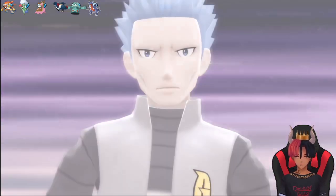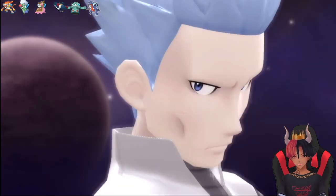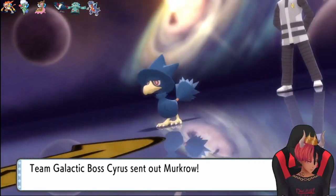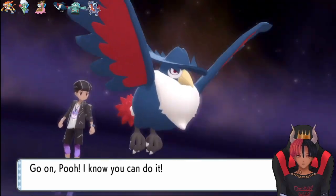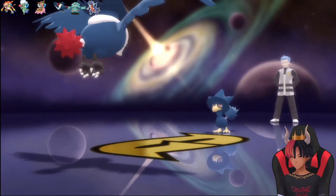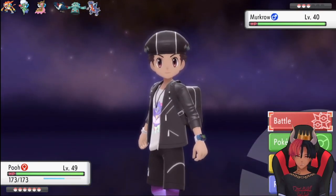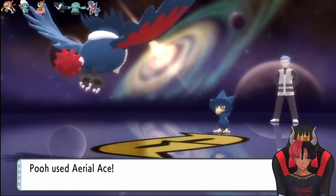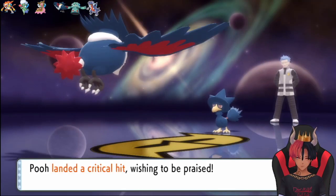Cyrus, why are you using such big words? Anyway, Cyrus looks a lot better in this model but for some reason he doesn't have eyebrows — I don't know when that happens or if that was the case in the original either. Anyway, Cyrus leads off with Murkrow — it's got Insomnia and it has Nightshade, Embargo, Drill Peck, and Astonish. I led off with my Honchkrow to prove I'm one better, and we got a crit.